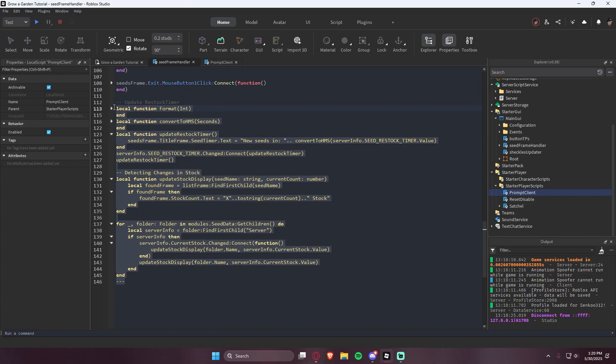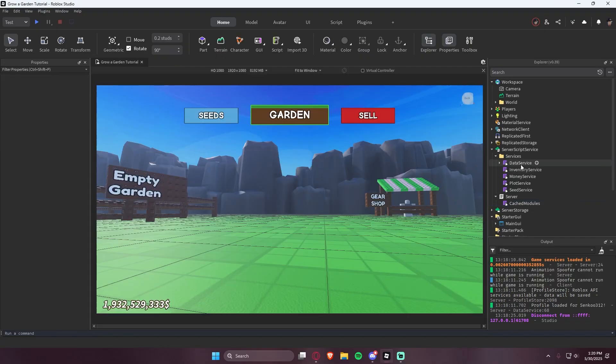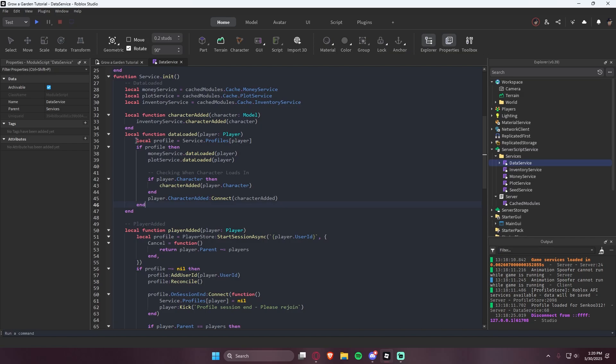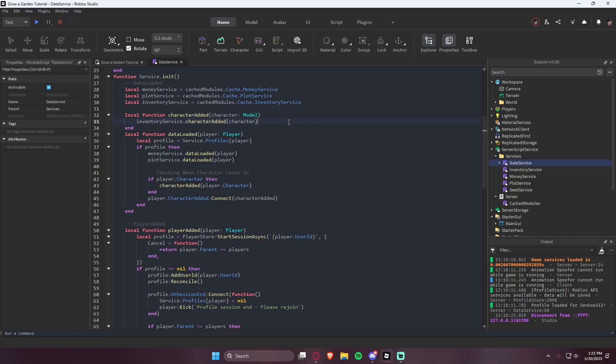Now on the server side, we just created a new shared module for all of these services to access called cached modules, which holds all of our cached modules. In our data service, we load our data, and this is also where we handle whenever the player's data is loaded. When the player's data is loaded, we run a function for each of the services telling them the player's data is loaded so they can do something with the data. When the player's character gets added, we also check for things accordingly. For example, the inventory service adds tools to the player's backpack when the player's character gets added and their data has also been loaded.